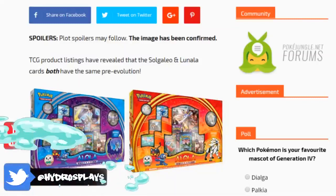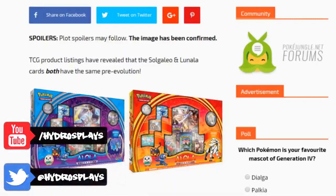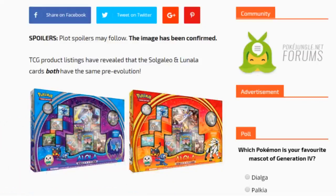What's going on guys, my name is Hyders. This video may contain a little bit of a spoiler towards Solgaleo and Lunala's pre-evolution. If you don't want to hear about that, skip ahead in the video or click off. There are no storyline spoilers or anything like that, so don't worry about that.